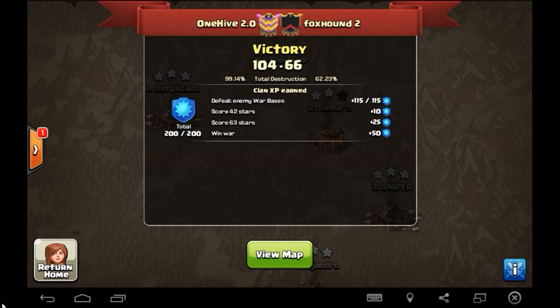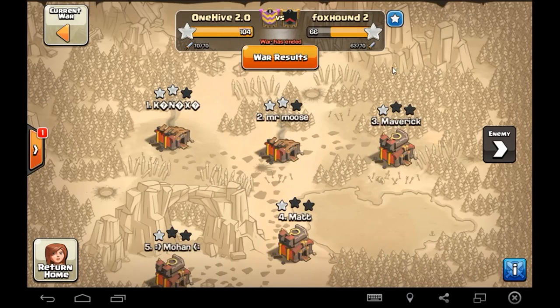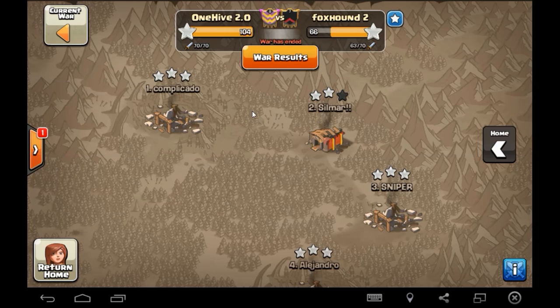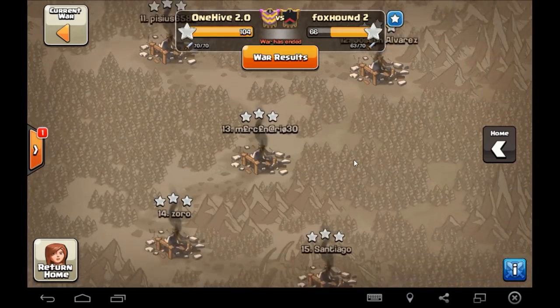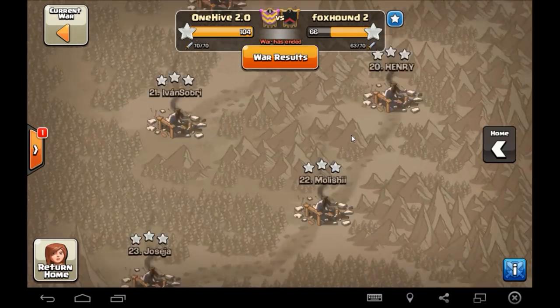What is going on guys, Wiser here bringing you the recap of the last war for 2.0 against this Foxhound 2 clan. As you can see it was pretty one-sided, not too interesting of a war. They did use 63 or 70 attacks — just kind of quickly scrolling through, obviously a lot of two stars pretty much all the way down the map.